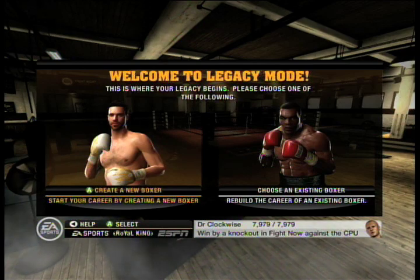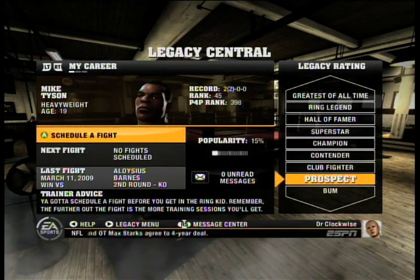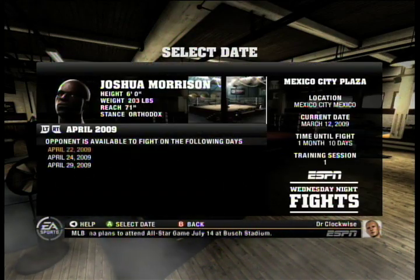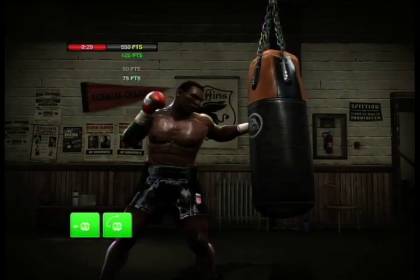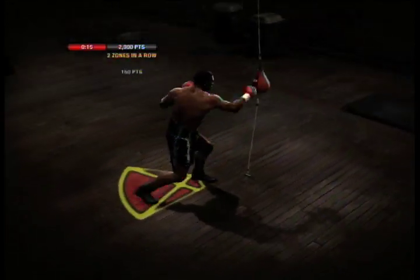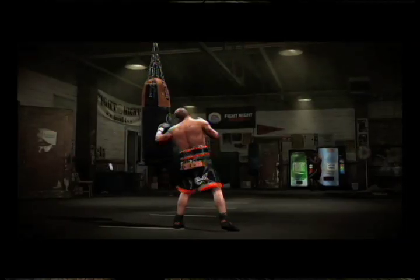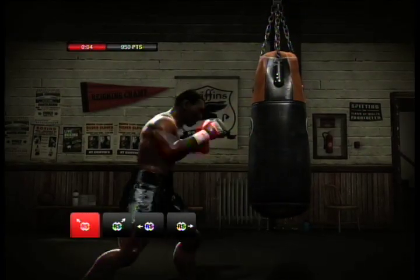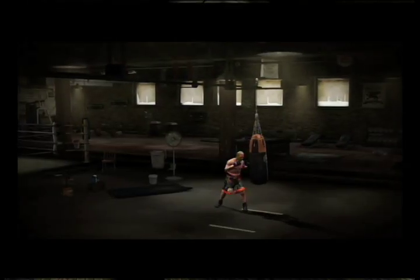Career Mode, the most complained about aspect of Fight Night Round 3, has been revamped this time around. In addition to scheduling fights, you'll also put your boxer through various training mini-games, including the heavy bag, the sparring, and the double-ended bag, in order to increase his stats. It's nice to see some training games that actually apply to boxing, but they can be so frustratingly difficult, especially early in the game, that you're likely to skip them more often than not.